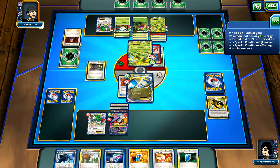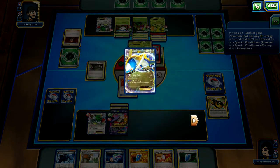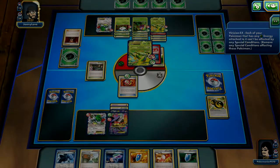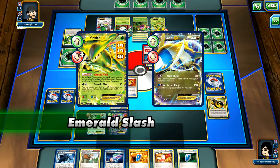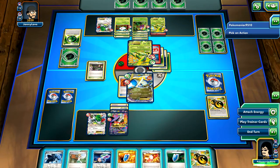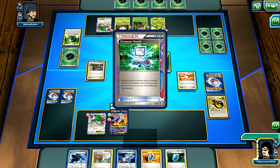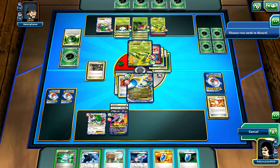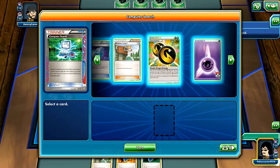We see a Lysandre - that kind of stinks. I am out of Switch actually, so maybe I'll just Mach Flight. Then 40 and he can't retreat - that's actually going to work out in my favor. Hopefully I'll draw a Double Dragon Energy. He retreated though. I'm going to hope for Enhanced Hammer so I can get rid of this DCE so that he still can't attack. We hit the Double Dragon - that is perfect. I need Trainer's Mail for Computer Search. I'm going to Computer Search away the Shadow Triad and the Laser because those are worthless. And I did not Prize the Enhanced Hammer.